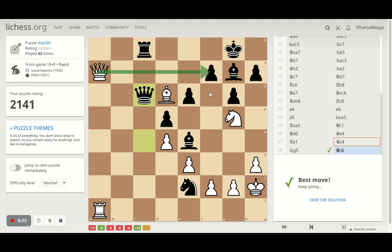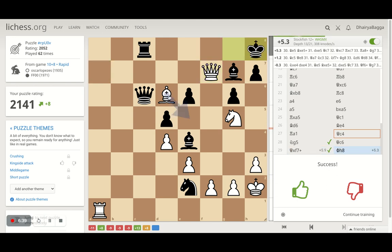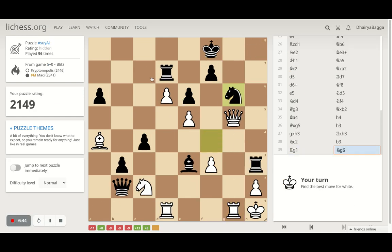Knight to g5 it is — now of course we can take here. Opponent got the queen back, attacking the bishop. Why didn't they save the pawn? Maybe it's not important. I think I should take the pawn first with a check. Opponent goes sideways and then we can get our bishop backwards. So we solved it fairly enough.